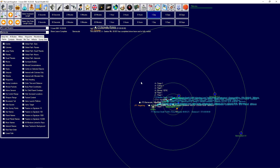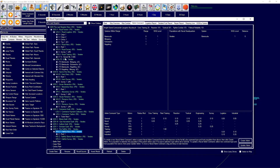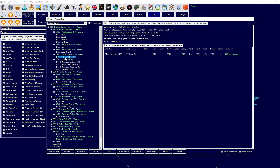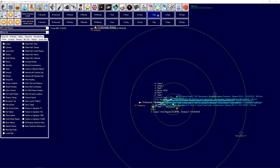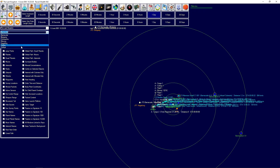We have the sixth corvette currently in training. It does have a slightly higher deployment time than the first version of the Hornet so it should be a little bit better. It already has 15% training, which isn't all that much. We'll be managing that and then switch back to surveying.